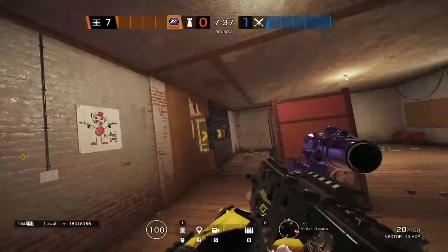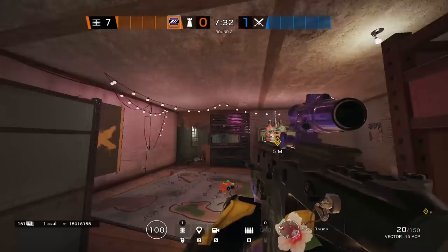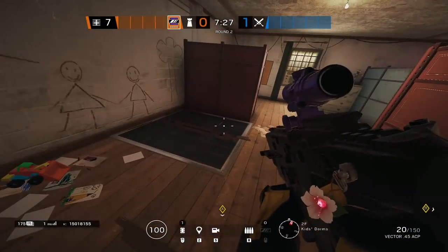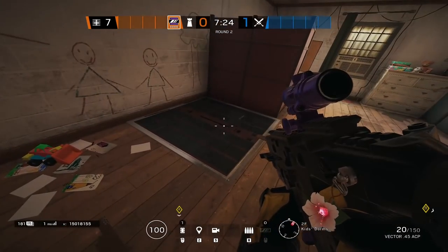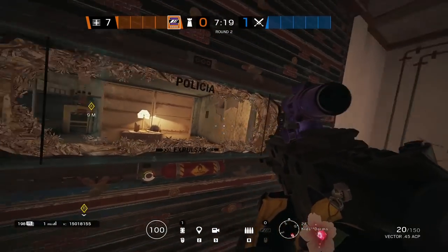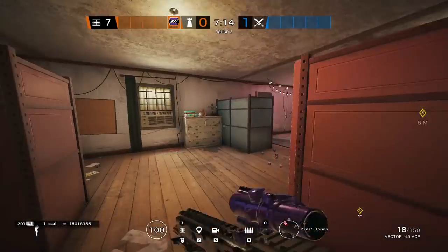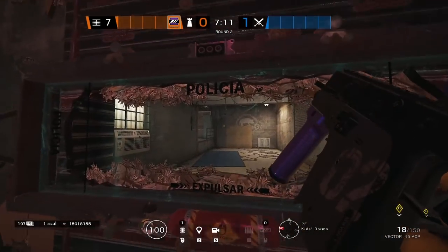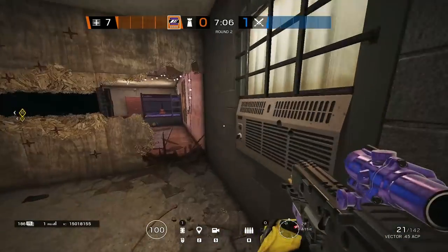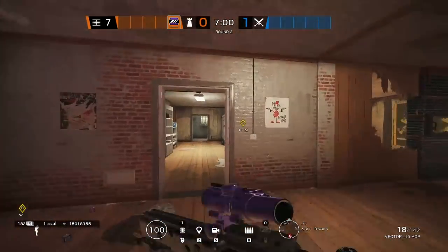Moving on to Kids, we actually have a double Kids mirror setup. You're going to get the right side of the Kids wall facing big window, and then the right side wall of Kids facing into attic. When it comes to the big window mirror, you're also going to want to reinforce this hatch here — because if this hatch is soft and the attackers open it, they'll be able to shoot your mirror and probably shoot you off the mirror. Reinforcing that hatch helps a lot, and then you can always contest big window if anybody's peeking or hopping in. The other mirror is here to contest anybody pushing into attic and trying to drop into swamp — for the most part this is a pretty free kill if they do drop into swamp.